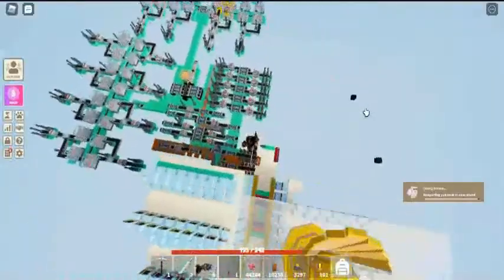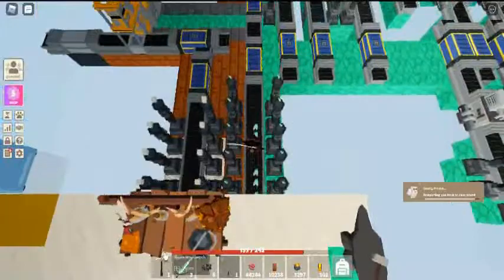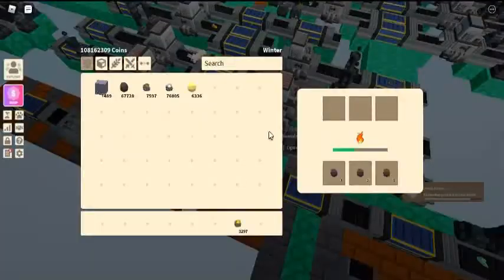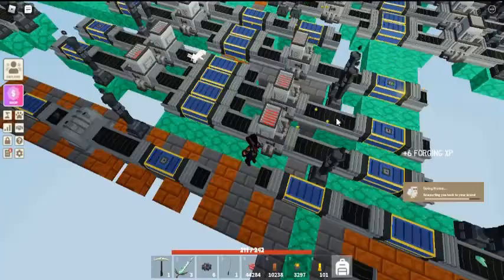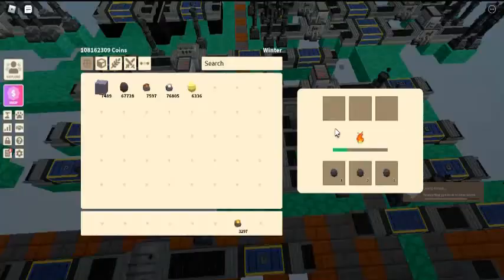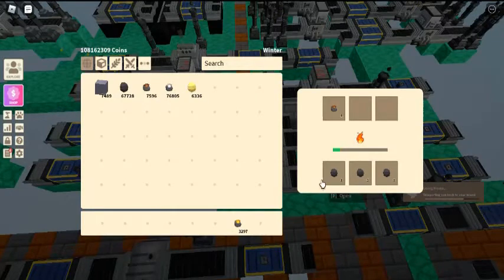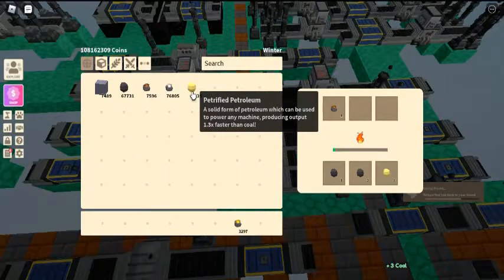Usage of the industrial smelter. The industrial smelter can be used to automatically smelt items. It has six slots, each able to hold one item, in its user interface — three for the raw material and three for fuel, both of which can be inputted manually or through the conveyor opening at the front.